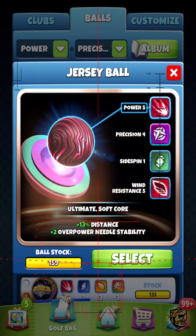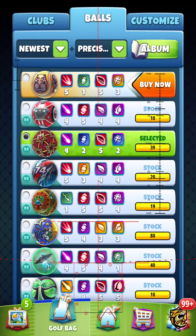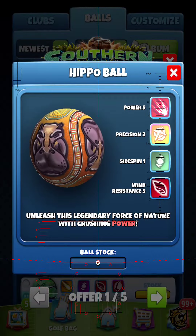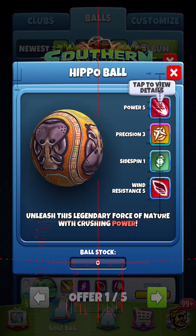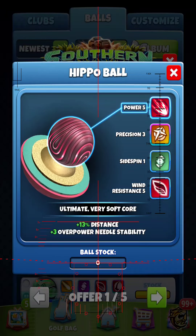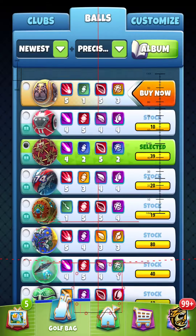So what are the stats of the new ball? Let me count here. That's 10, 13, 14 — so it's a 16-statted ball. Actually, that's 5, 14, 15 — 17, excuse me, 17 if you count the plus 3 overpower. So it's a highly-statted ball, a highly highly-statted ball.